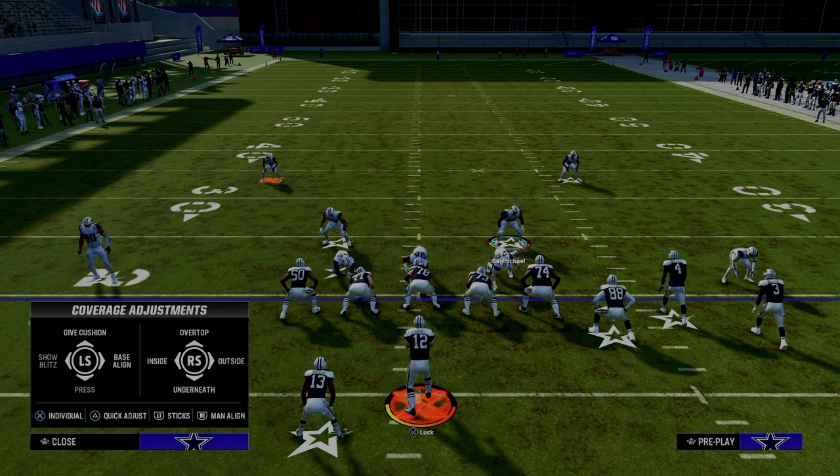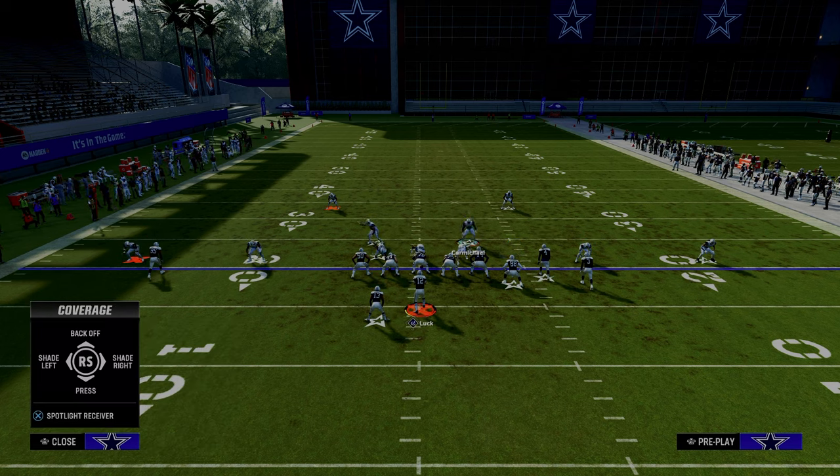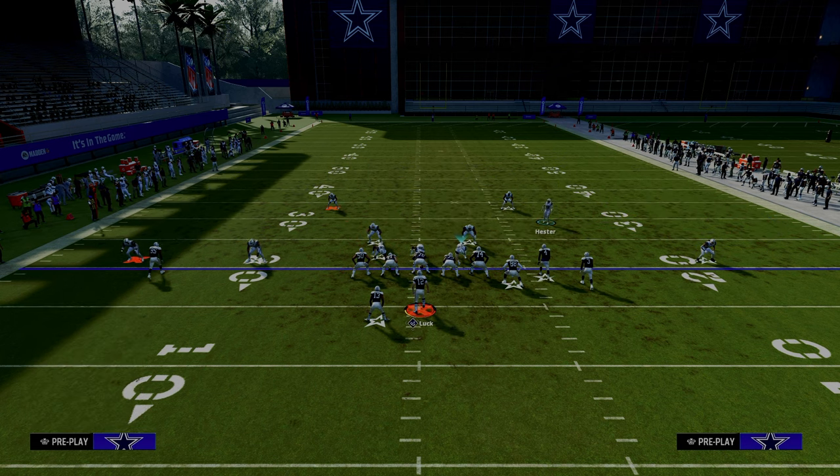You're going to hit triangle, then X or A depending on your console, then click the R1 button or the icon of the slot receiver in the formation you're facing. If there's no slot receiver, it's typically going to be the running back — hit his icon and select 'back off.' That moves this guy back, which is critical.